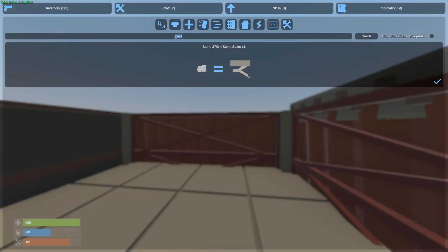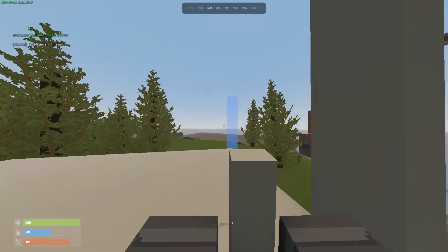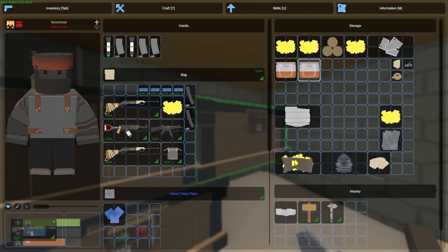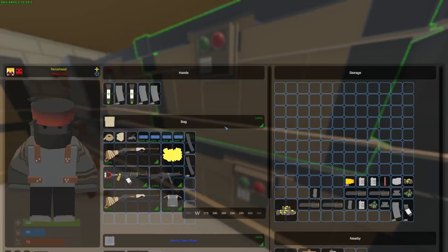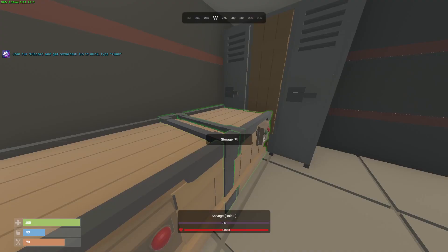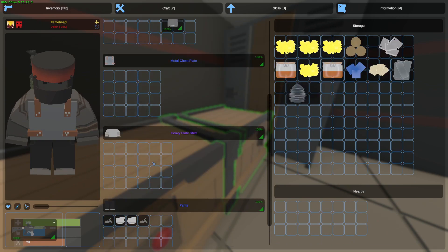We pretty much salvaged everything good and fixed it up. Now we're going to spend the next time building and upgrading the base - I want to make it bigger than the last one. We kind of lost that one because we weren't really well defended. The base is done. We're going to take all the loot and spread it around the base so that if we get raided, they wouldn't just get access to one loot room and get everything.